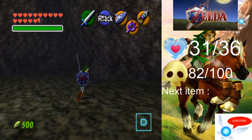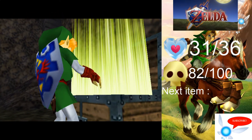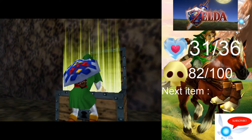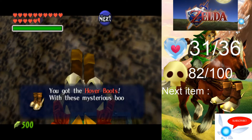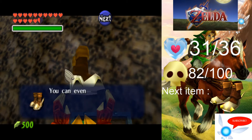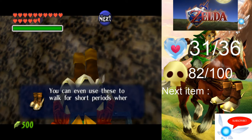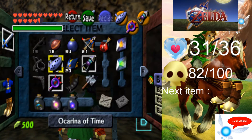The Hover Boots are awesome — they let you basically walk on thin air for a short period of time. Really cool stuff, and it's great that you get them so early in the game. The downside is you have no traction, so you will slip around, so just be careful with that.